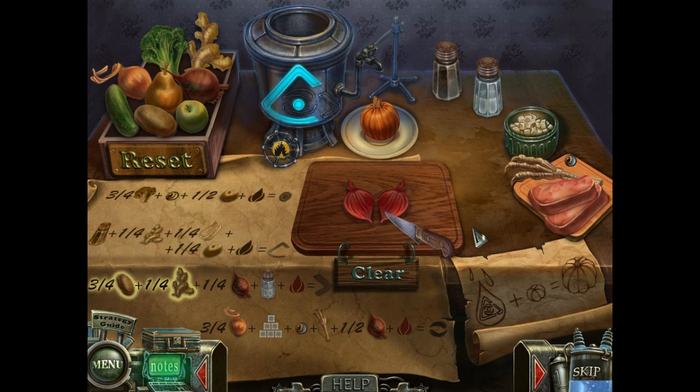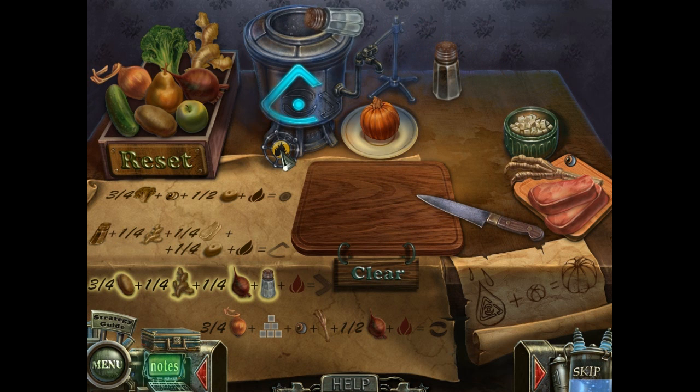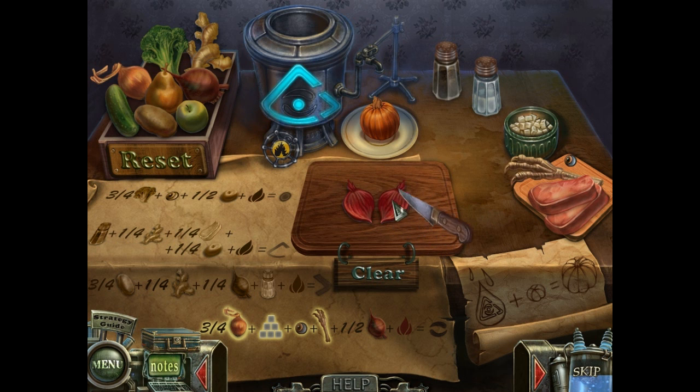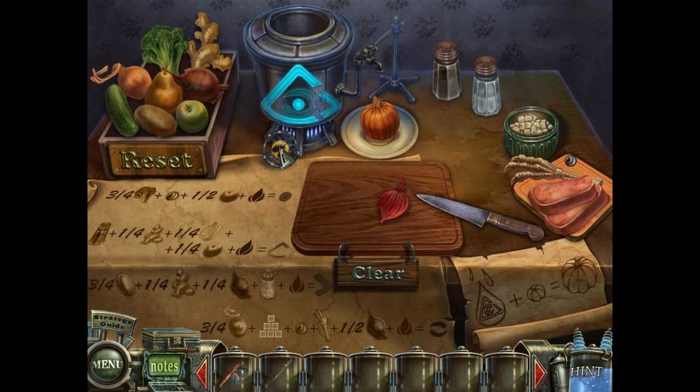A fourth of this thingy, plus some salt. Final thing: three-fourths of whatever that is — looks like an onion. Six sugar cubes. Eyeball. Hand. Half of this thingy. And there we go.